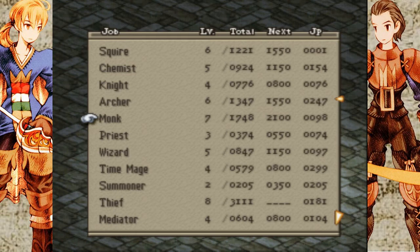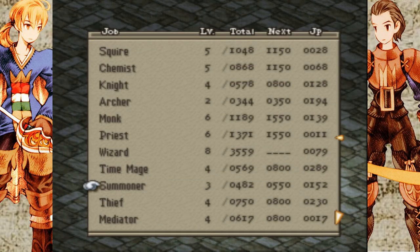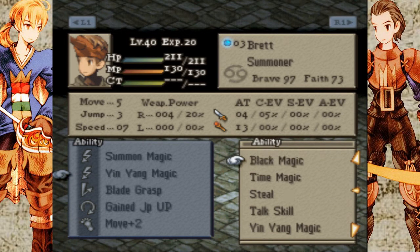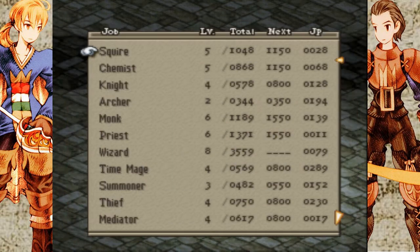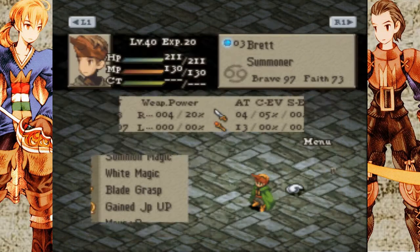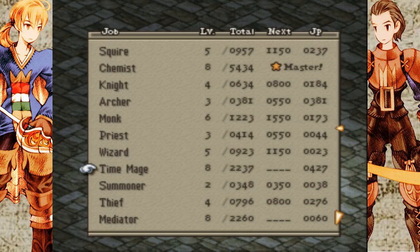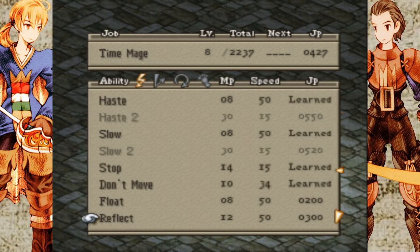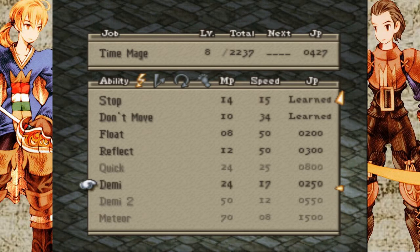Monk's up here. Summoner! I want to give him white magic. And... time magic. And her — she knows Short Charge and MP Switch, so I guess I should teach her Demi.